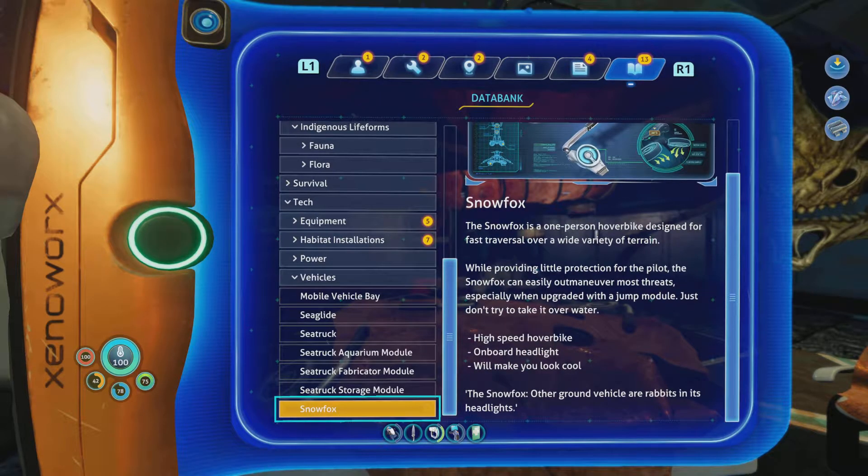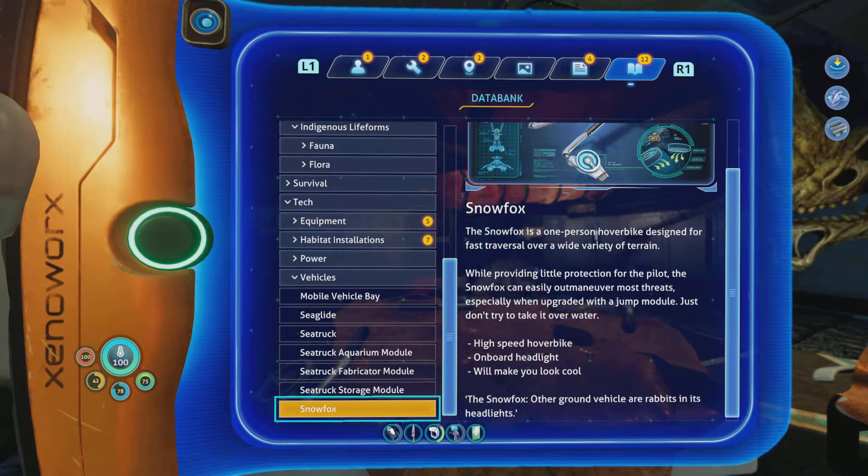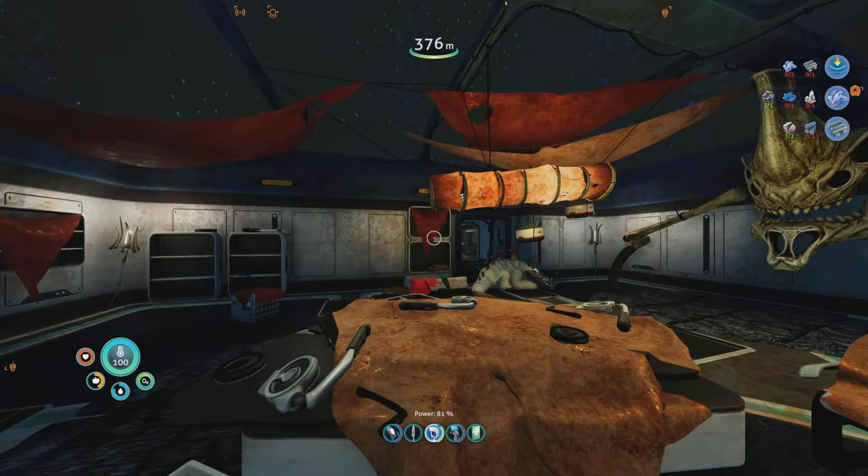That sounds quite difficult — quite a harrowing journey she's been through. What's this, by the way? A Snow Fox. The Snow Fox is a one-person hover bike designed for fast traversal over a wide variety of terrain. While providing little protection for the pilot, the Snow Fox can easily outmaneuver most threats, especially when upgraded with a jump module. Just do not try to take it over water. High-speed hover bike with onboard headlight will make you look cool. Awesome — and then a nice slogan. Let's search around.